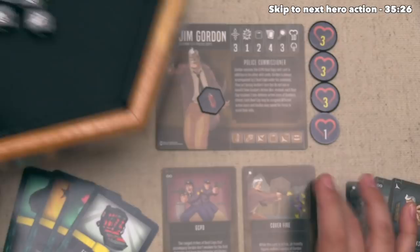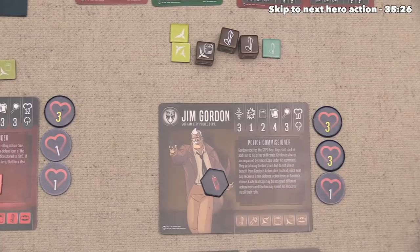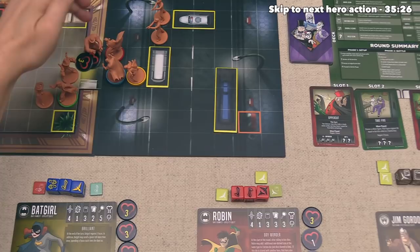That is certainly not great considering he only started with ten life, so he is now down to seven. Jim Gordon did just take damage, so let's have him go on the defensive by flipping that die up there. At this point the enforcer is done, so now any other figure can activate, and they're going to go with their crusher. The crusher is going to attack Robin, and it has a base attack of two, plus two melee actions.